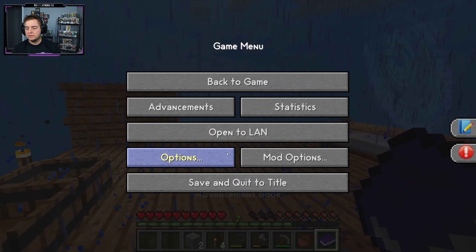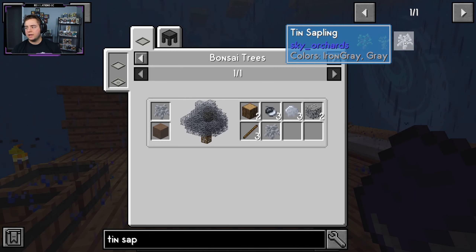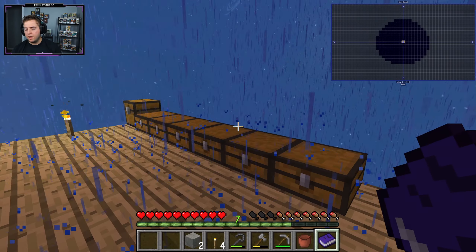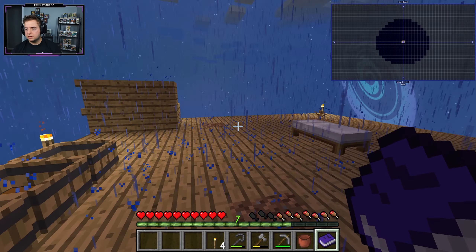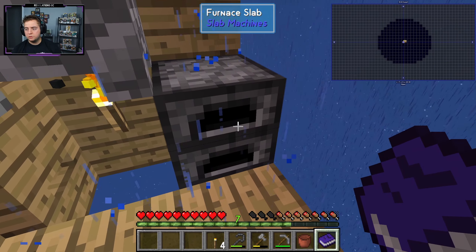I thought we were going to have to go the whole smeltery route or molten tin. We are going to have to make molten tin because we have to make a tin sapling, and the only way we make tin saplings is by — okay, so I was right. I was thinking for a second we weren't going to have to do this, but we are. Right now I'm speaking in terms of this and that and it's not really telling you what we have to do, but I will explain in just one second. We are going to have to build this giant thing called a smeltery.